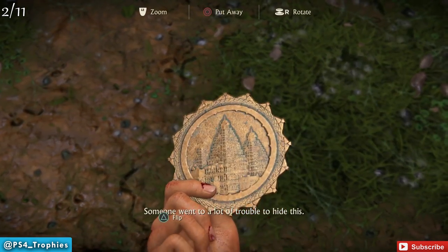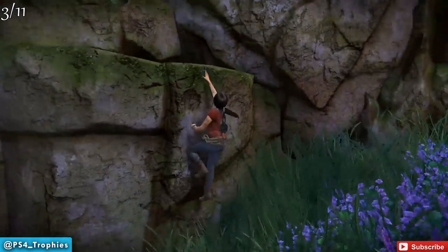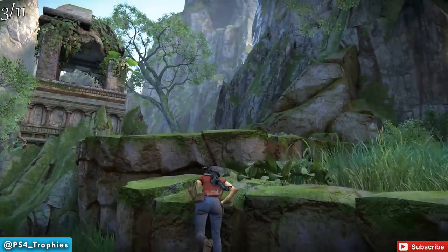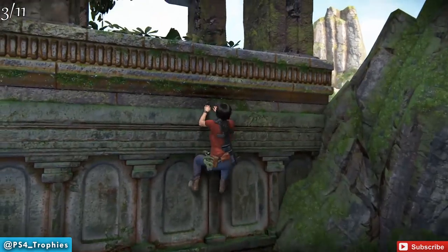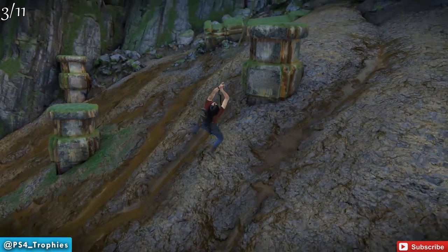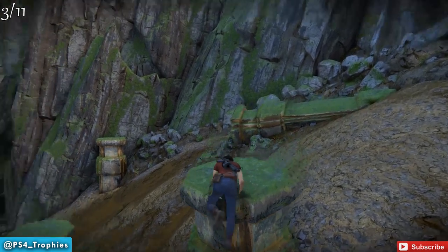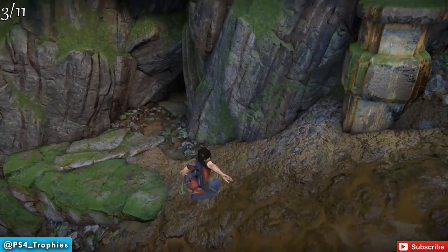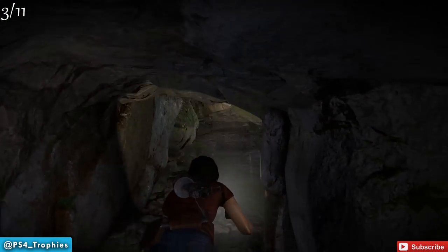We're going to continue counterclockwise around the entire map, going a little further east along the right-hand side. You'll see the marker to our left and we have to do some grappling swings to get from pillar to pillar. You don't want to fall into the mud because you'll just slide down. To reach the platform you'll actually have to jump into the mud and then quickly jump again. There's a little cave opening — duck down and at the end you'll find the third token.